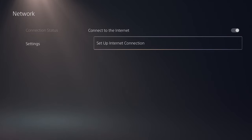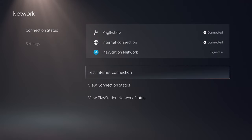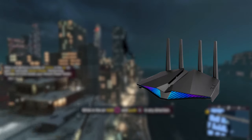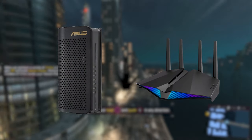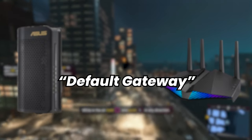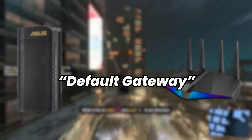That pretty much does it for what we can do on the PlayStation 5 itself. If you have configured all of these settings and it is still giving you network connection issues, it is most likely an issue with your network and not with the PlayStation 5 console. From here we're going to have to configure our network settings through our router. You may also have a modem/router combo — either way, it's going to be our default gateway that we are going to access to change the settings for our network.